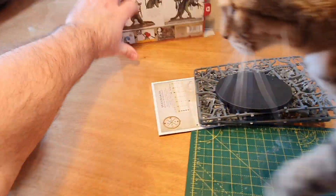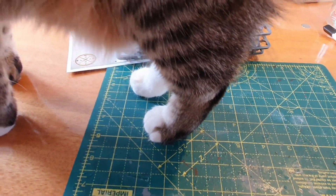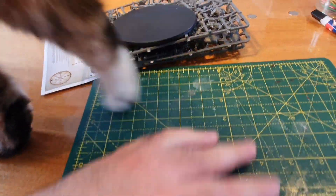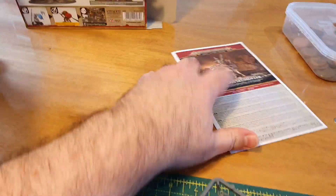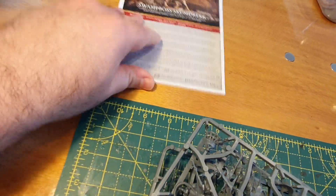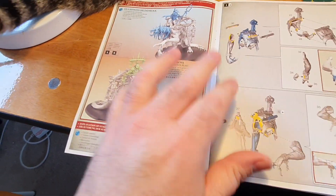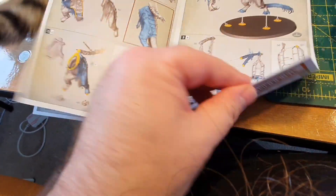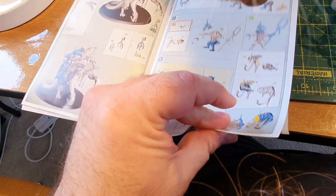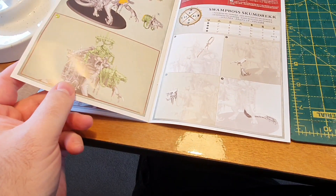What have we got? Empty box — good. Cat's feet — also good, but contextually annoying. Oval base. Buckler. I haven't seen one of these new Third Edition booklets yet — I wonder how different they are. Swamp Boss Scumdreck — yep, two optional builds. Swamp Boss and Snatcher Boss. The Snatcher Boss on Sludge Raker Beast is the one.